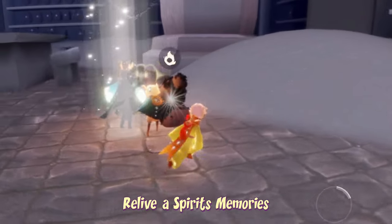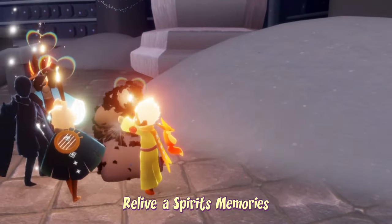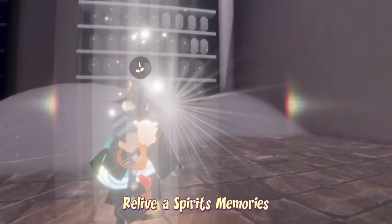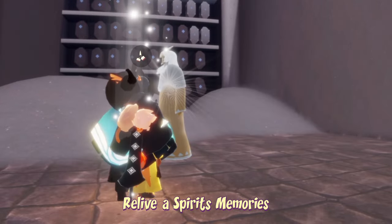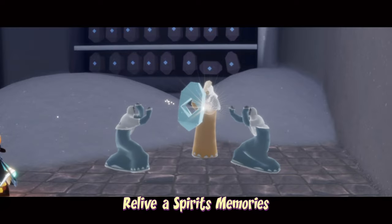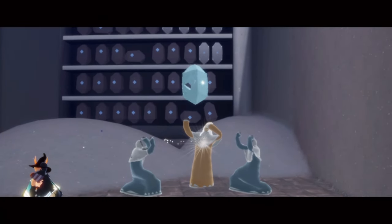To relive a spirit's memories, all we have to do is first relive a spirit, then light them, watch their final cut scene, and recollect their emote. This can be done with any spirit in the Vault of Knowledge — it does not necessarily have to be this one, so feel free to use any spirit at all as long as they're in the Vault of Knowledge.